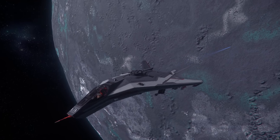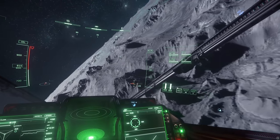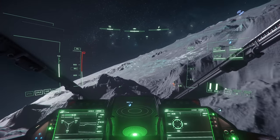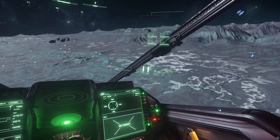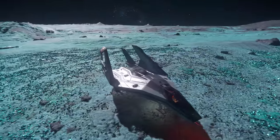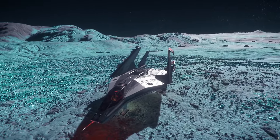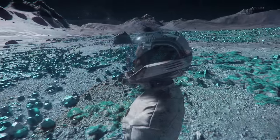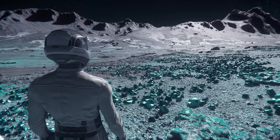ArcCorp's second and last moon, Walla, is a fun chunk of rock. Although it supposedly has some type of atmosphere, I sure as heck didn't see it, and what's nice about that is that you can really just enjoy a full sky of stars while rocketing over the dark gray cratered surface. The green outcroppings are actually geode formations which the moon is covered with. They're certainly pretty, and Walla looks like it could be a fun place to do some mining — though I'm not in the mining profession, so it's just a cool looking spot.